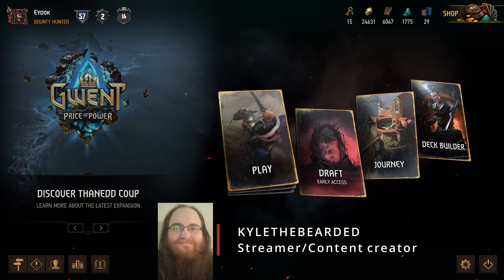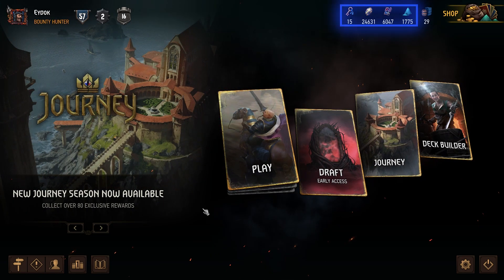In Gwent The Witcher Card Game, there are four main resources. These resources are the rewards keys, ore, scraps, and meteorite powder.